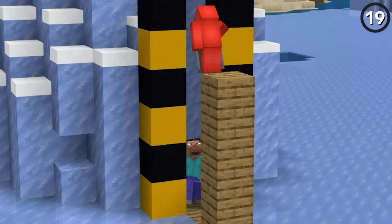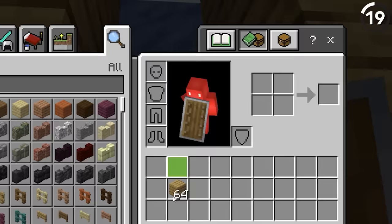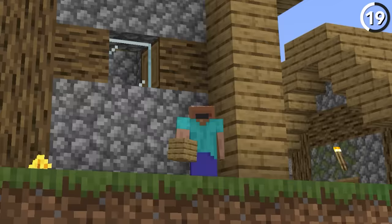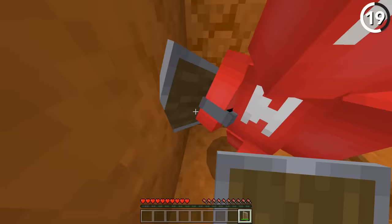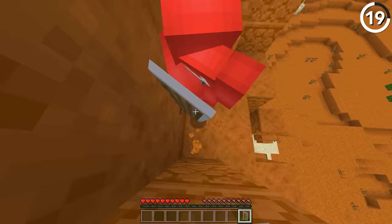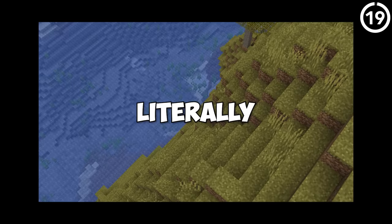In Bedrock Edition, it's possible to jump six blocks high without using any potion effects. Simply have your friend hold up a shield and then punch them repeatedly. If you have a wall behind you for support, you can use that knockback to launch yourself right up to the ceiling. And if you both have a shield on hand, you can each switch back and forth and use this to effectively climb up to build limit. Just make sure you don't punch them when their shield's down, or this whole thing could fall apart — literally.